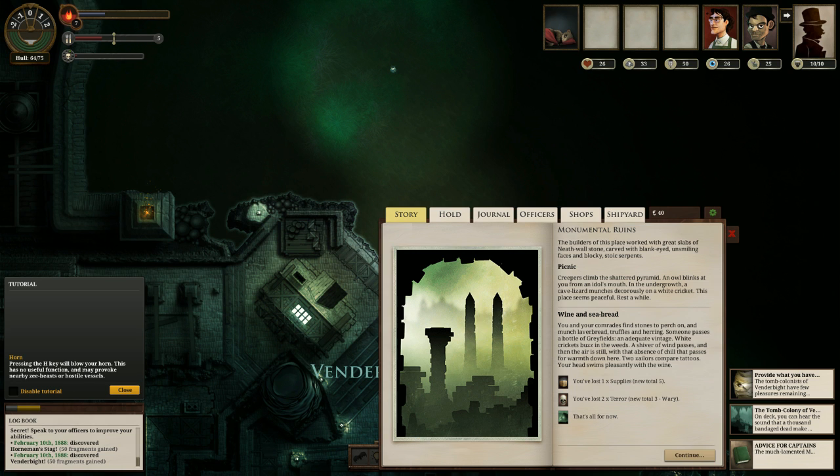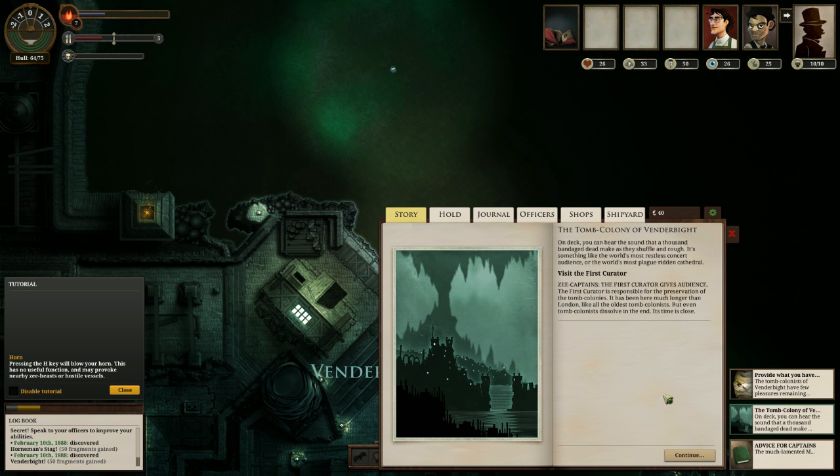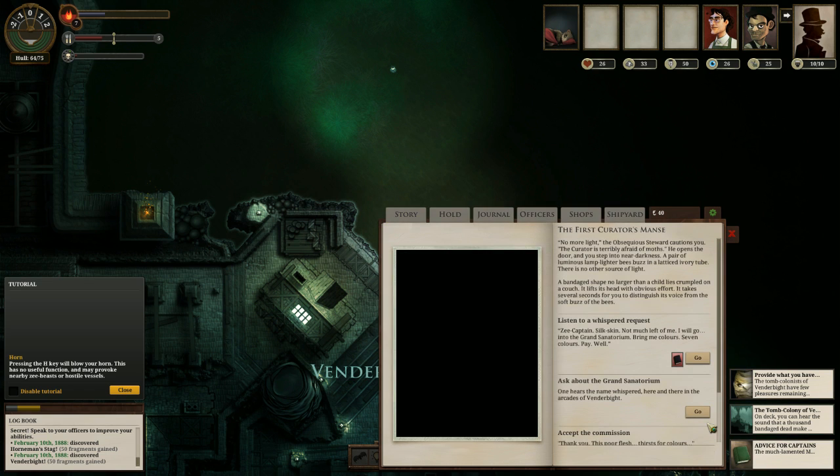We can visit the first curator — responsible for the preservation of the tomb colonies. It has been here much longer than London; but even tomb colonists dissolve in the end. Its time is close. The first curator gives audience. 'No more light.' The curator is terribly afraid of moths. He opens the door and you step into near darkness, a pair of luminous lamplighter bees buzzed on a latticed ivory tube. A banded shape, no larger than a child, lies crumpled on the couch.